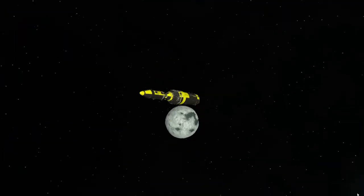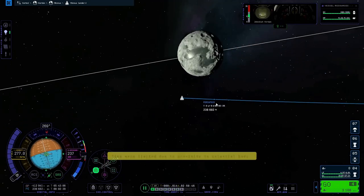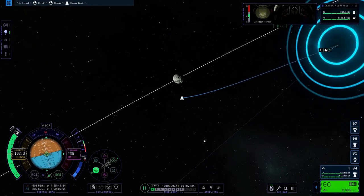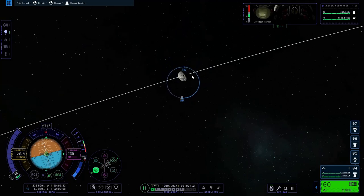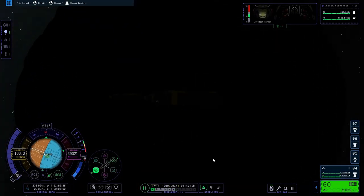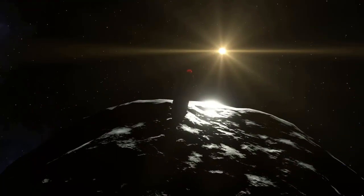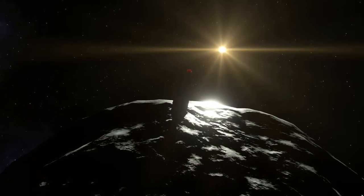Eventually I reached the Minmus sphere of influence. Reaching periapsis, I did my circularization burn and decided to get in nice and close. I circularized a bit better and steadied up in an orbit at about 25 kilometers above the surface.